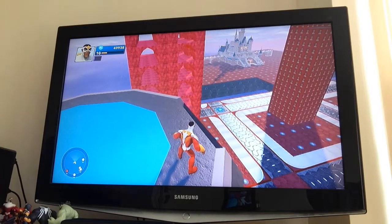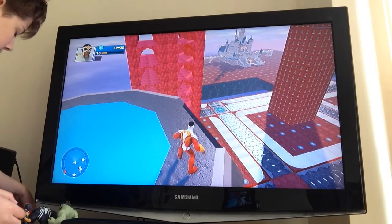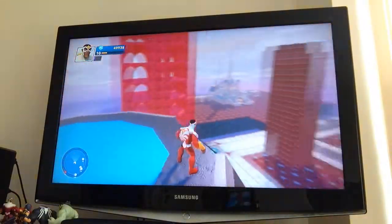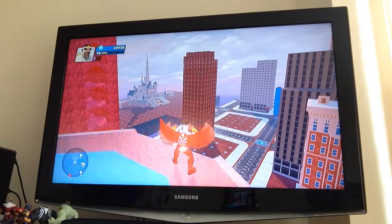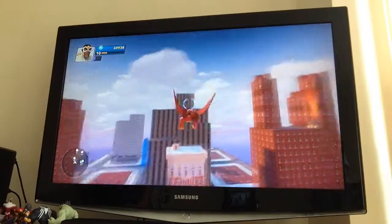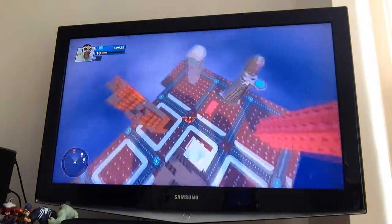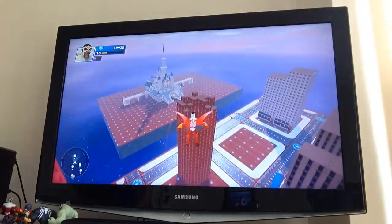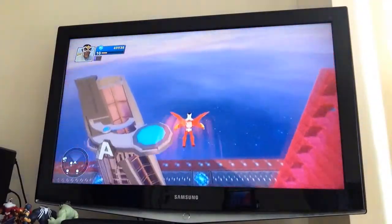First of all, we are going to be using the Falcon Glide Pack. So this basically is wings — double wings for Falcon — but this is like the Incredibles Glide Pack. It works exactly the same and you can use it in all the same ways. There's no difference, but this one just looks cooler because it's got wings. It changes sizes varying on the characters.